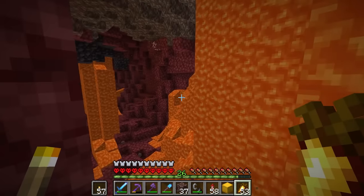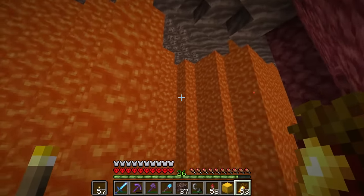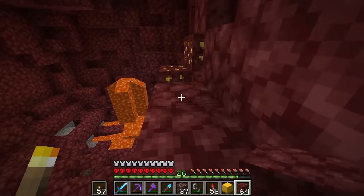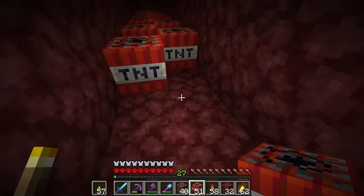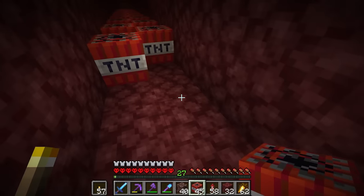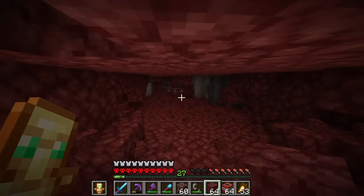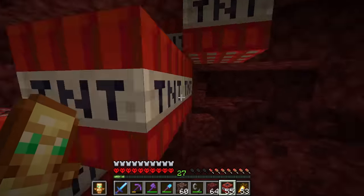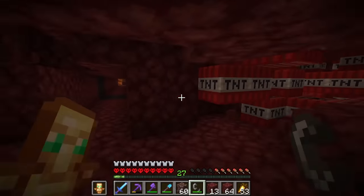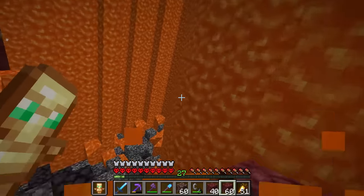From that 500 TNT we only actually ended up getting about 37 ancient debris, and a lot of that was due to lava lakes being absolutely everywhere down here. So we're going to hope for less of them and continue blowing up some TNT. This time I'm going to try laying out the TNT differently — maybe we'll be able to find more ancient debris like this. Oh great, more lava. So for this one I'm just going to chuck a bunch of TNT everywhere and explode it to see how much netherite we can get. These lava lakes are so annoying.